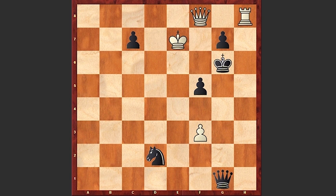Instead of promoting to a queen, white has an amazing move — white is promoting his pawn to a knight, with a check of course.